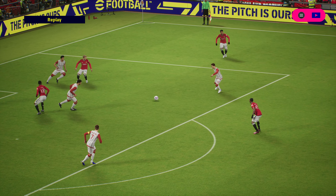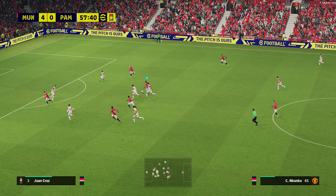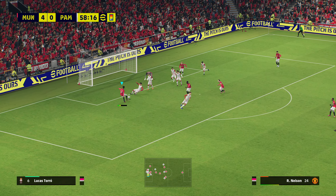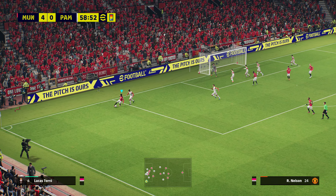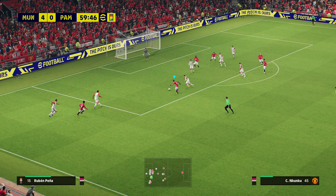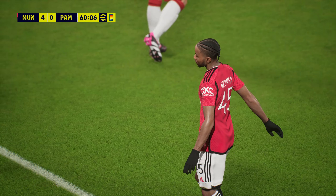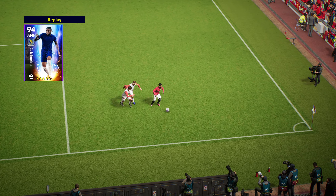If you've got 100-rated players, which most people probably have by now, the game becomes very ping-pongy in passing because you don't have to think about whether your player is on the right foot. That goes for shooting too — sometimes I don't care if it's a left- or right-footed chance because it's probably going in anyway. And sometimes the player shoots with the weaker foot when you've positioned yourself for the stronger foot, bending it inwards instead of around the goalkeeper — very frustrating.